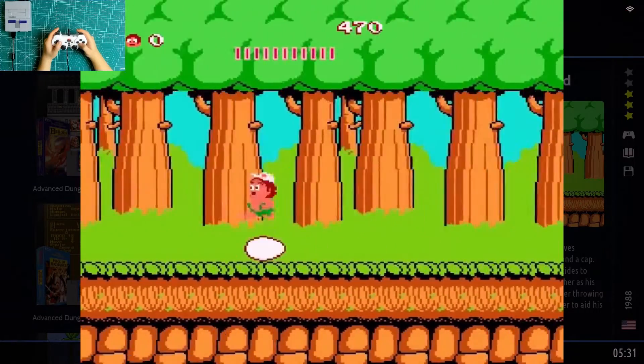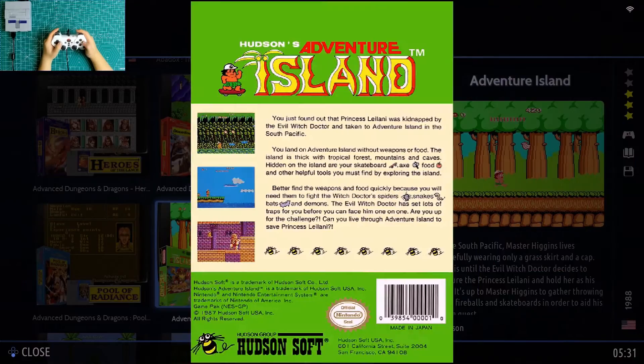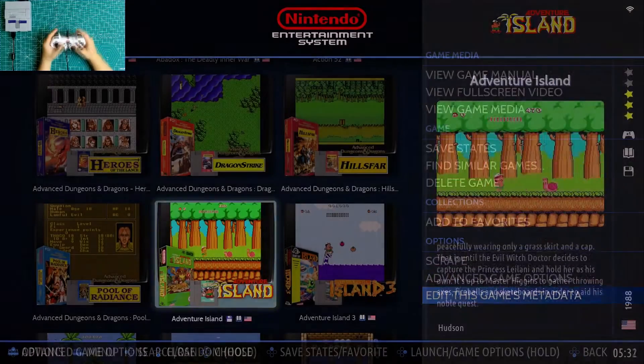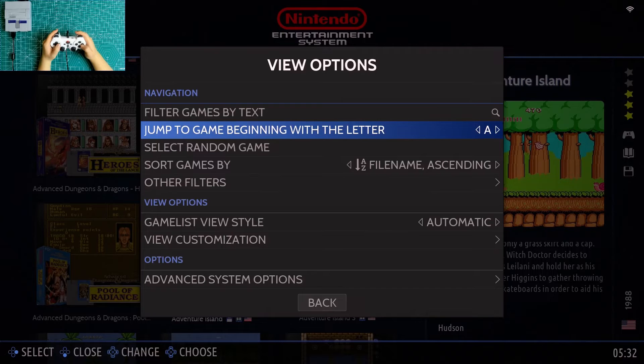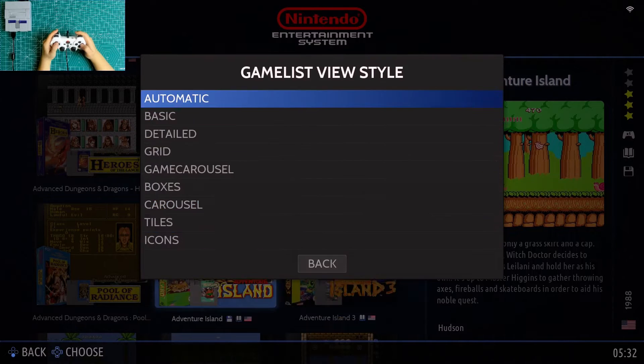Next, hold button A to bring out the game menu. You can view the game menu, full screen video, and game media here, along with many other options. Then press button Select — you can access the options to search and jump to games by initial letter and sort games the way you like.